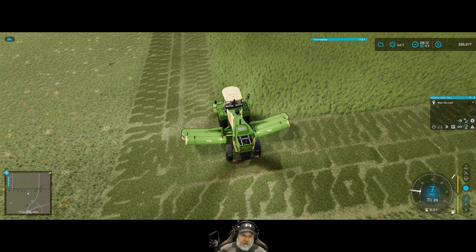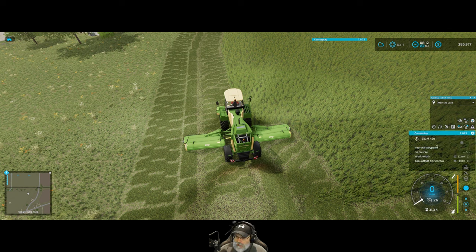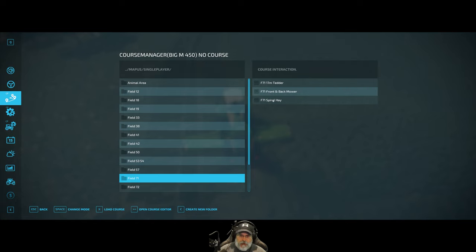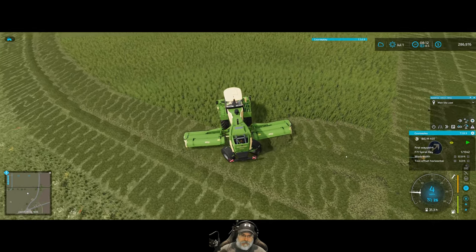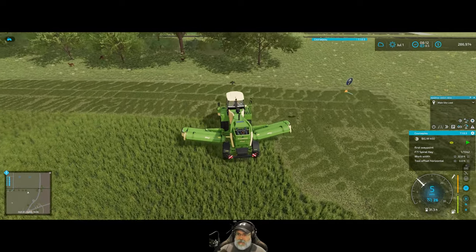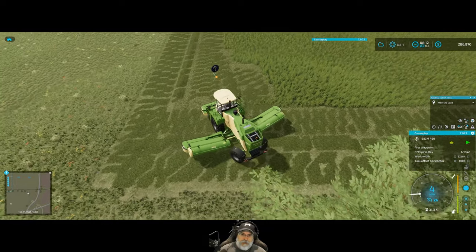Going to go in just a little bit here. We'll bring up CoursePlay, load field 71 spiral hay course, activate, start at first waypoint and turn them loose. I always do that even though I get them lined up — they turn oddly. I'll bet it's because I'm lining them up too far forward, because the waypoint's right there — that makes sense.